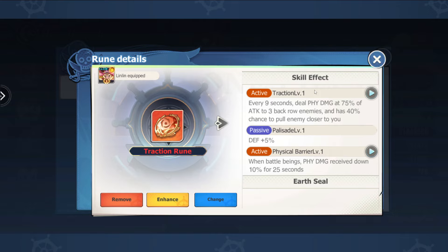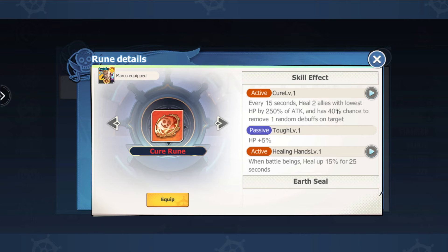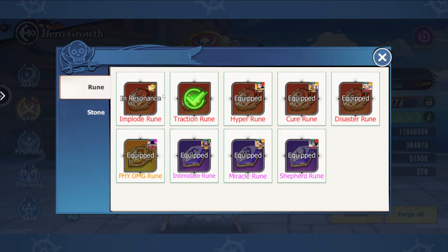In terms of red runes, we have the Traction rune, which is absolutely great because it pulls the furthest enemy closer to you. It pretty much does what Crocodile's ability does, and Kaido does it as well. On someone like Big Mom, we now get that ability through a rune, which is really, really nice. I would personally go for a Traction rune. You could also go for a Cure rune, but personally I would stick that on a support. If you have access to both, Traction just fits the tank better.